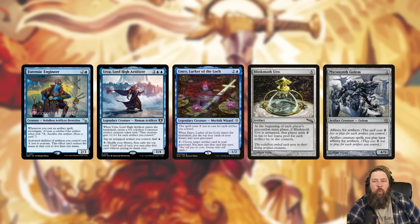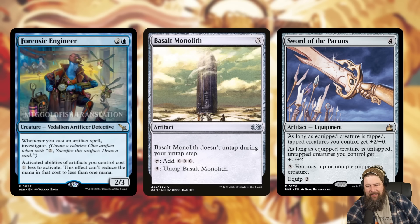In Commander, some decks just want a ton of artifacts on the battlefield. Urza, for example, just wants as many artifacts as possible because you can tap them all for mana — Forensic Engineer is perfect there. With Emry, it's powering up your Blinkmoth and your Mycosynth Golem. There are even infinite combos: the activated ability cost reduction means Basalt Monolith just makes infinite mana — you tap it for three, untap it for two thanks to Forensic Engineer, and do it again for infinite colorless mana.